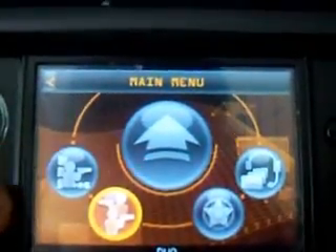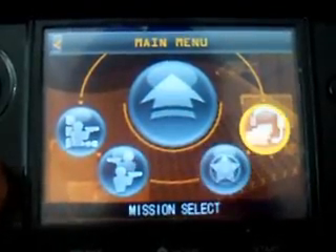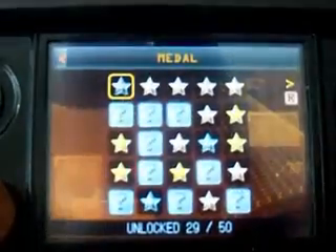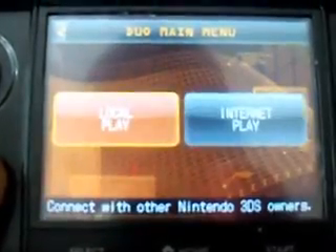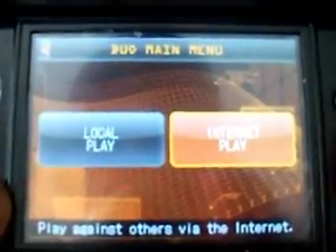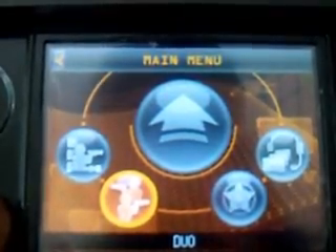So let's take a look at the content. You have Start Mission, Character Select, Duo, Medal, and Mission Select. Your Medals are basically your achievements — Newcomer, Beginner, Rookie, Veteran — simple stuff that you unlock. Your Duo is, of course, your multiplayer modes. You can either play local or online. Grab a buddy online, works well. You're able to host your own game, join a game, host a friend session, and join a friend session.